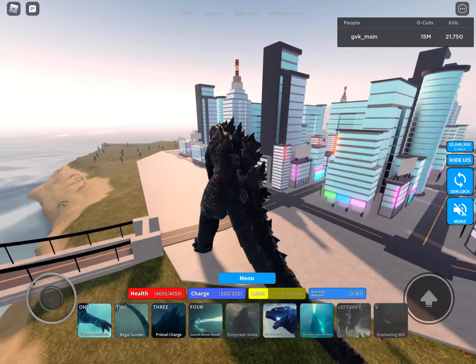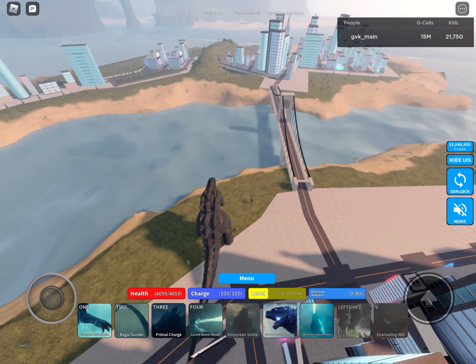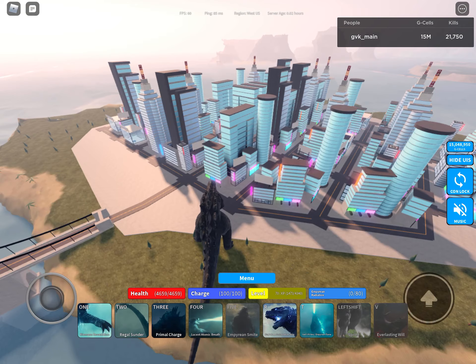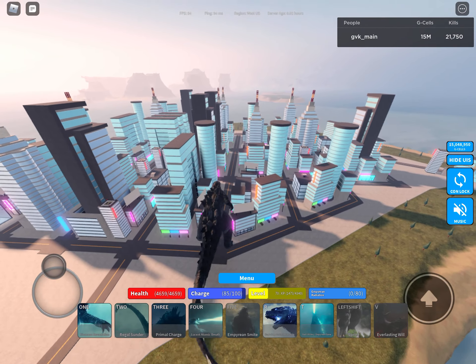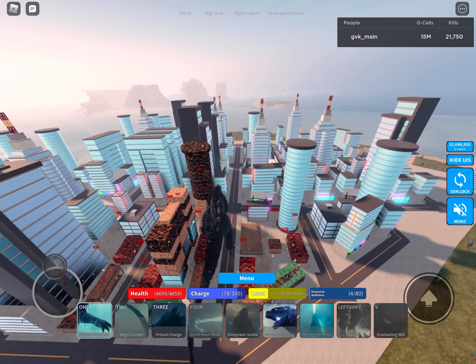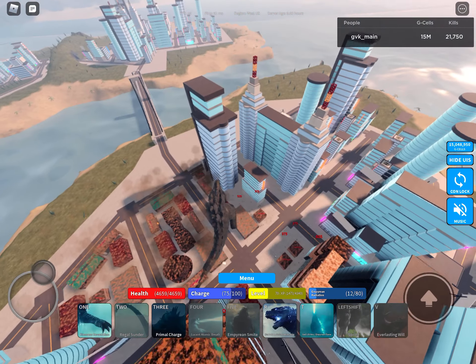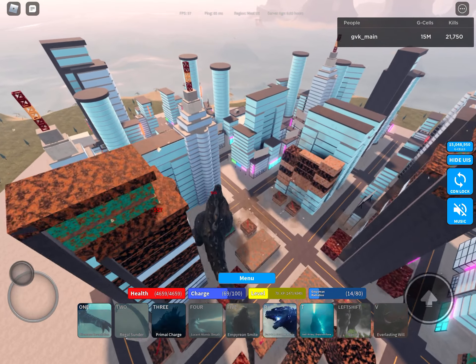Let's get on to the video. What I normally like to do when I get in here — let's say I just spawned right here — when I spawn I immediately put on control lock and I go into the city. I charge my Empyrean Radiation. I'll show you guys why you need to charge this thing in a second.